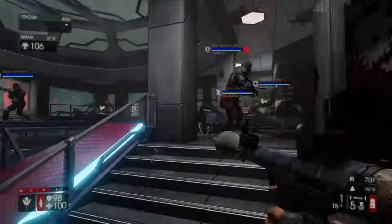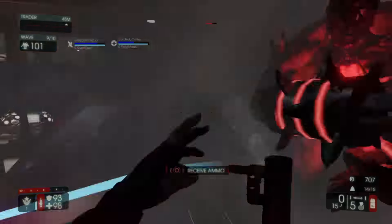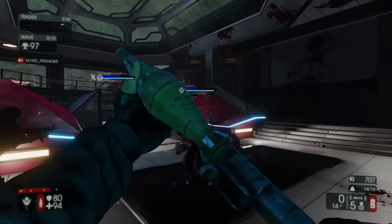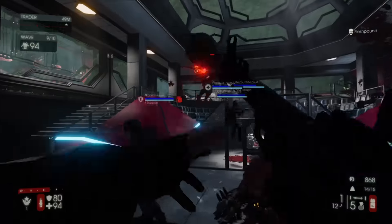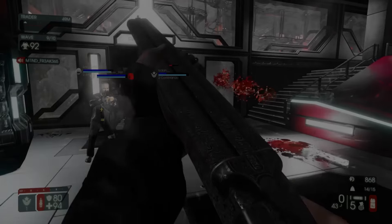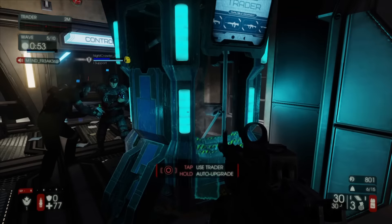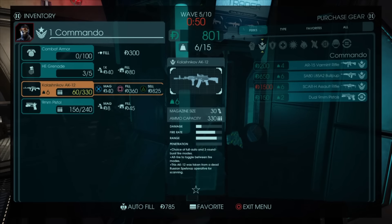Even if you are loaded out with the Support class, which caters mostly to shotgun weapons, if you choose to buy an RPG from the trader, using the RPG will grant you experience that goes towards your Demolition class. Between zed waves or rounds, you'll be able to buy and sell guns or melee weapons at the trader.